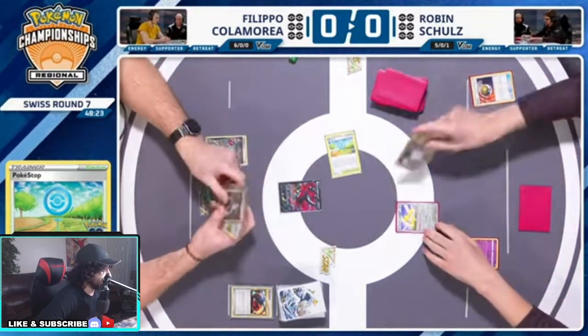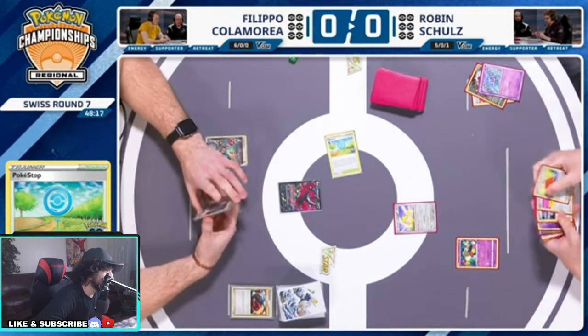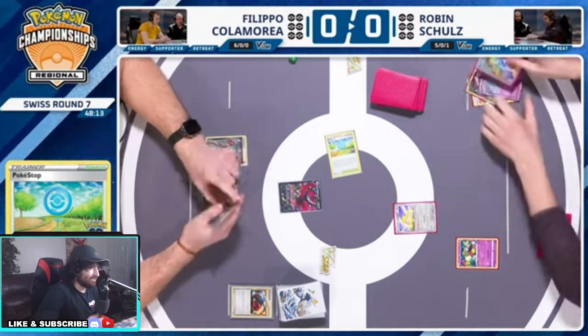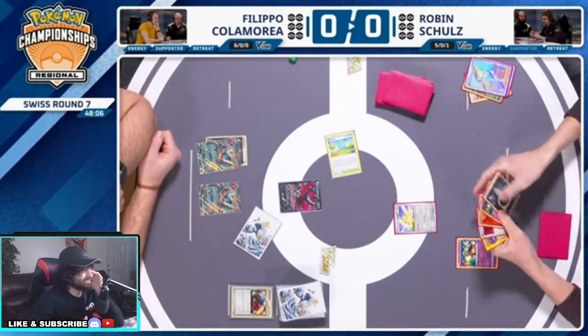Robin gets the Pokestop immediately, also whiffs everything, gets one Power Pad. What the hell is that? I don't even know what that is. Kind of Lost Zone toolbox — what kind of toolbox is this?